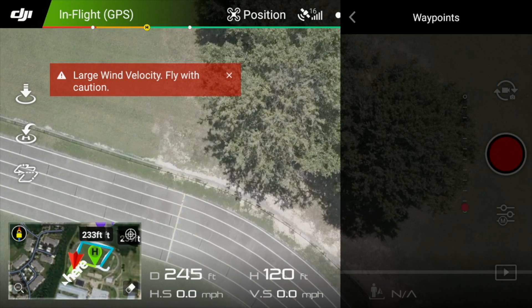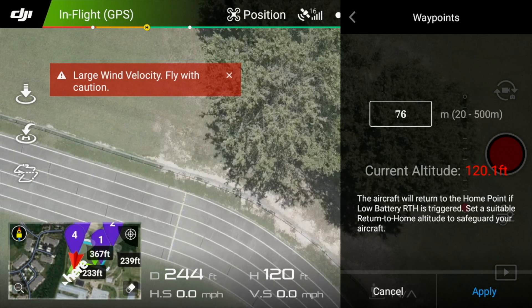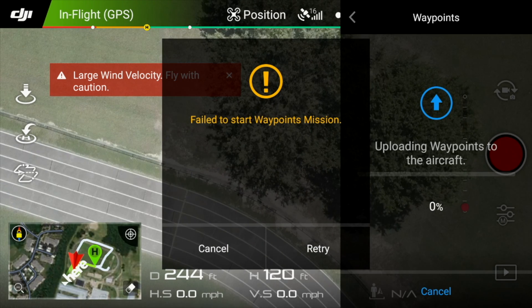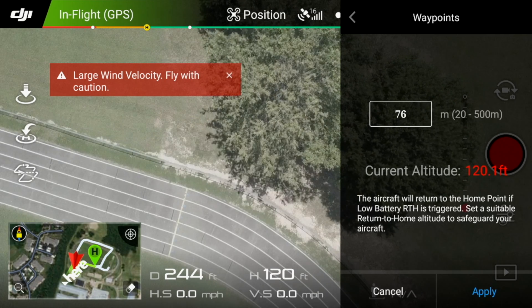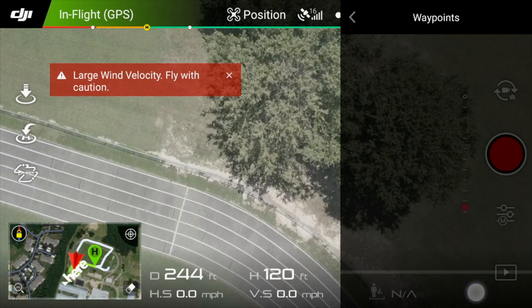I just want to do that, so click done — 76 meters height — and then we're going to apply, uploading. Failed to start waypoints mission. I'm going to hit retry. Current altitude is 120 feet, let's go apply.